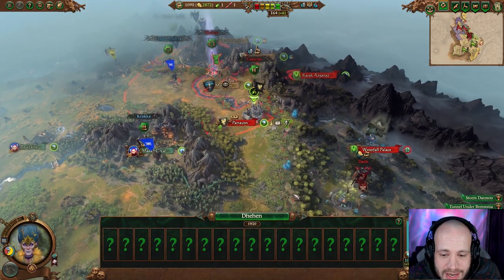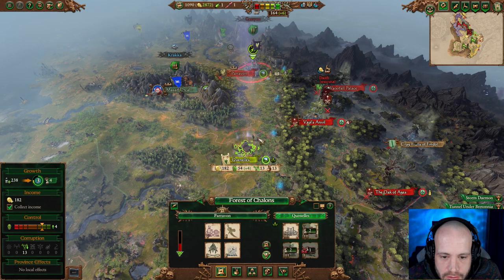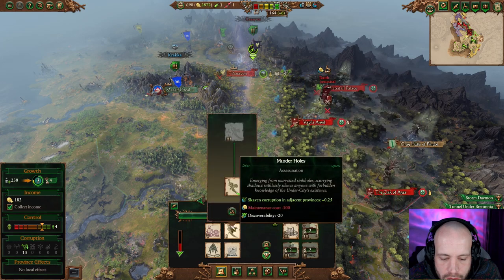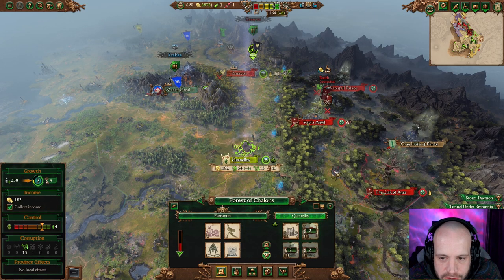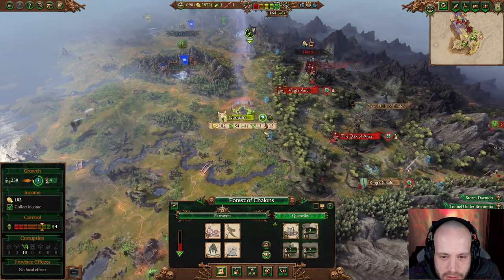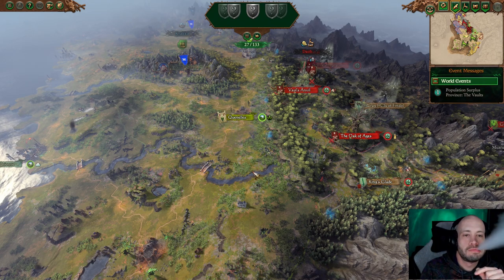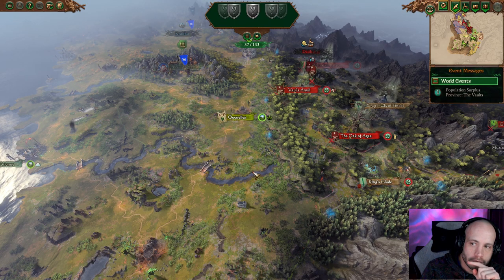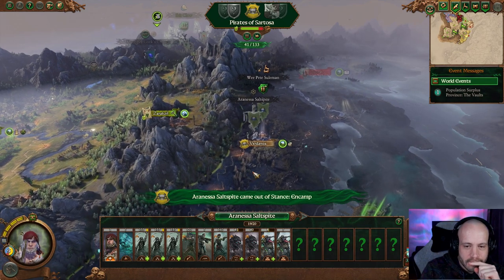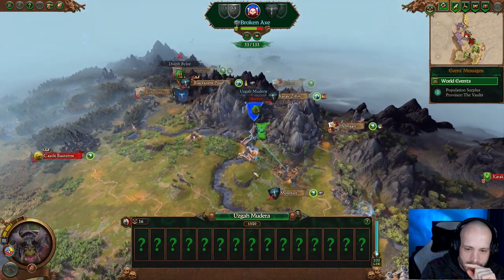What's this unit made up of? That's another 20 stack. That adds another Clanrat shield. Is he really going to spam his last army? He's facing the other way — I think we're good. Tomb Kings up here — that's interesting. Don't spam your army. What are you doing? He took that place.